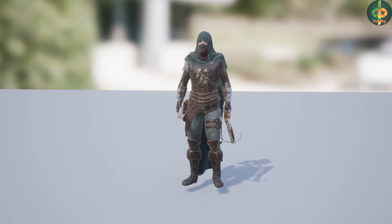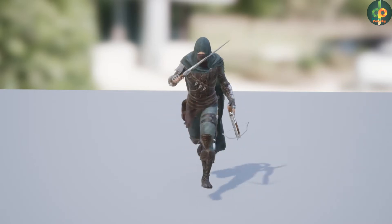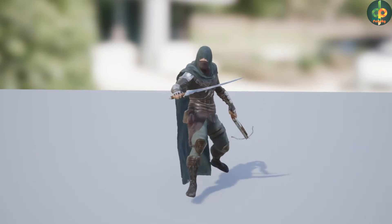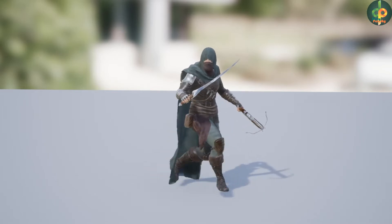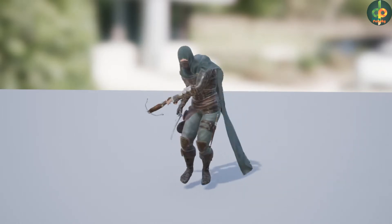The total poly count for this is 27,802 polygons and on the marketplace page it goes through more specifically the body, weapon and armour. There are also 20 animations included — those being 5 attack, 2 idle, 2 walk, 1 run, 2 walk back, 1 walk left, 1 walk right, 2 death, 3 hit and 1 jump.